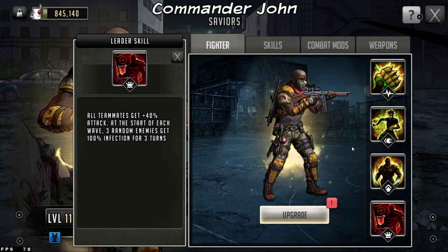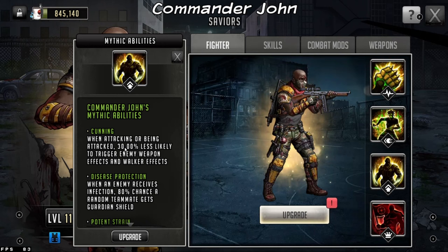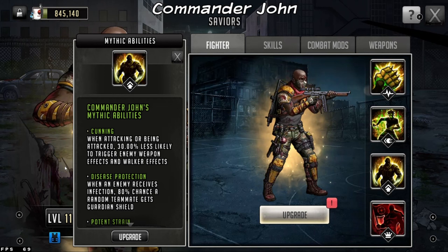Going through his skills, what makes John special is he has the cunning attribute. For example, a 60% chance to stun now goes to 30% chance to stun. This is going to help out because you're going to be using John to attack guys with stun weapons. John is blue, and most of the players you want to face are going to be red toons. Those red toons have high power stun weapons, and this is going to help combat that.